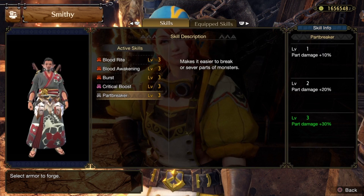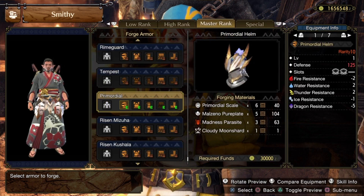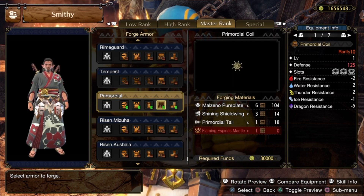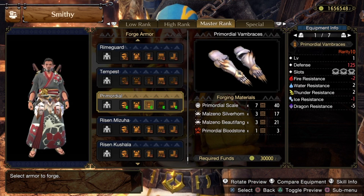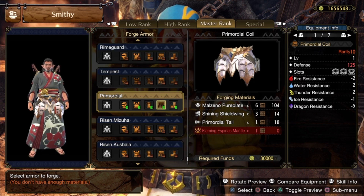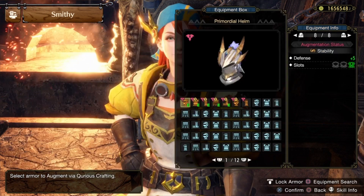Moving on to the decoration slots: for our helmet it gives us two four-cell slots, for our boots it gives us two four-cell slots, and for our chest, arms, and waist it gives us two four-cell slots and a two-cell slot.